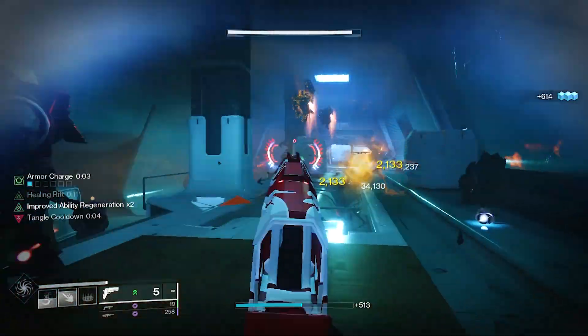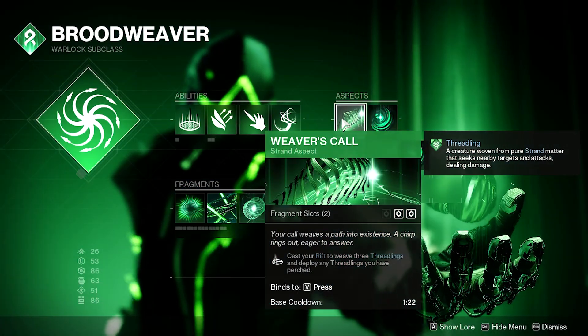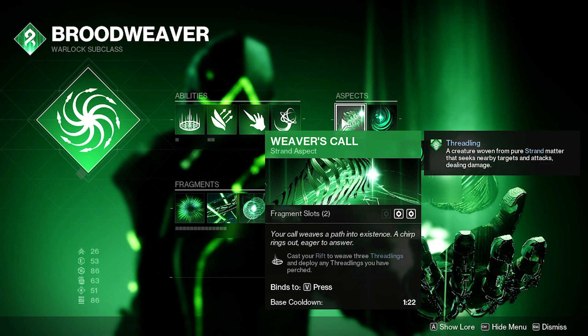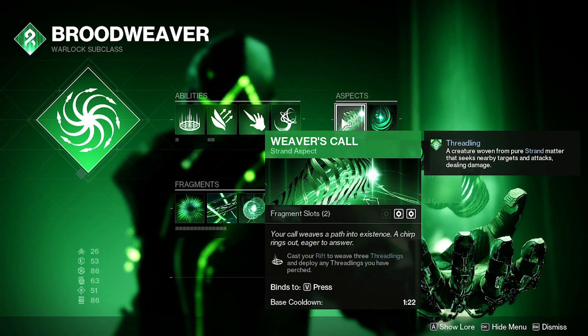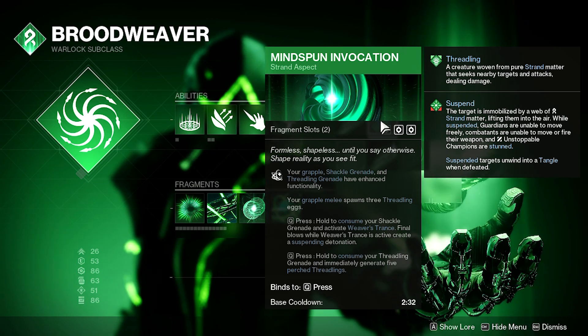We're running the two available Strand Aspects for Warlocks: Weaver's Call, which spawns Threadlings when you activate your Rift, and Mind Spun Invocation, which spawns three Threadling Eggs when performing the Grapple melee attack.